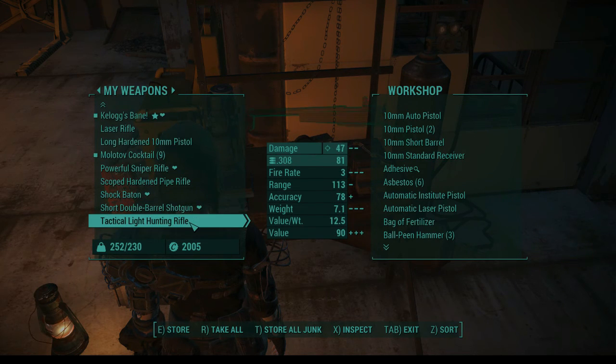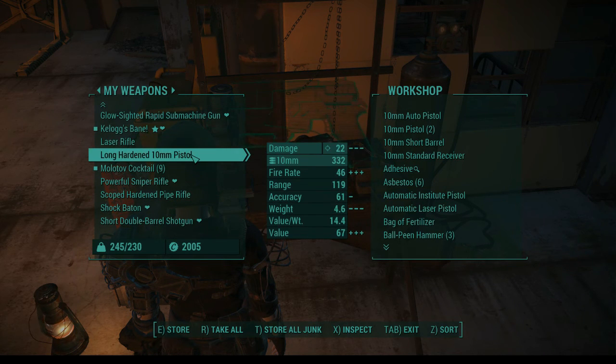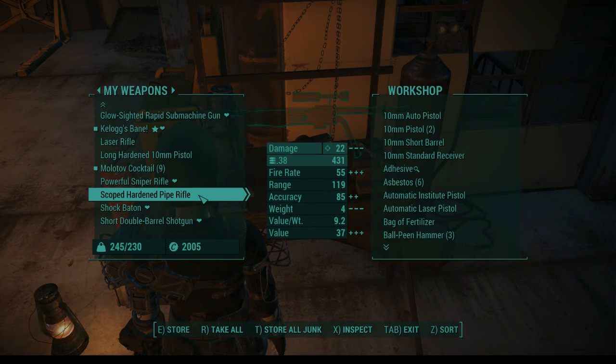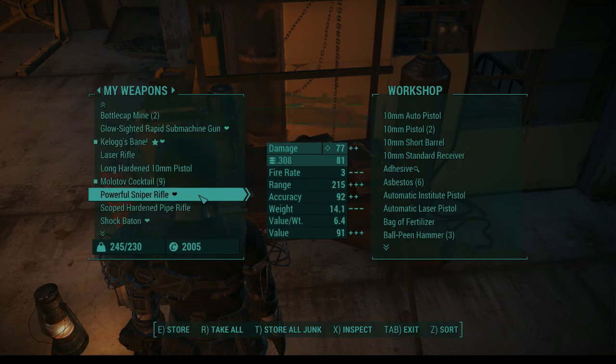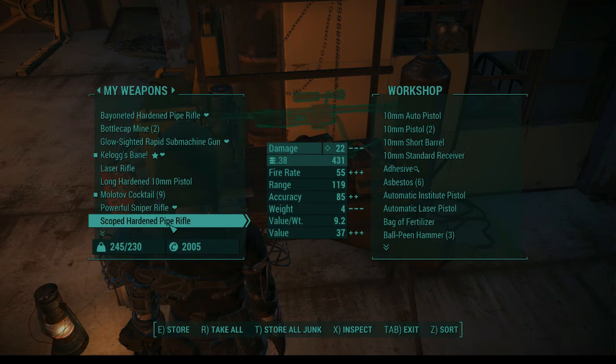Scoped hardened pipe rifle — I think I need to use more of an automatic weapon for these .38 rounds. Let's get rid of this, the snub nose, the tactical pipe, and the tactical pistol. This 22 damage — I've got more ammunition for it, but my hunting rifle is going to be much better. I'm actually using the .38s for this and this is kind of our assault rifle, but it's not automatic. So I guess we can leave it alone for now.